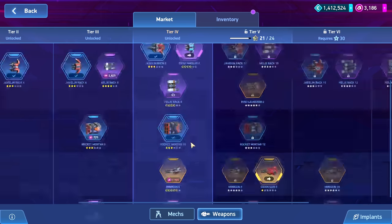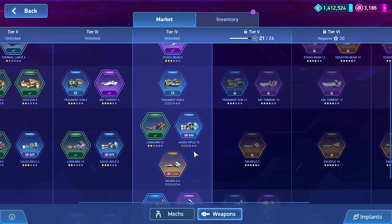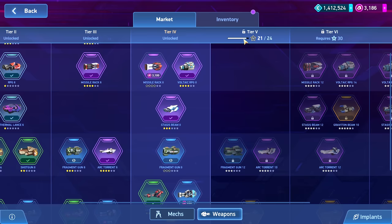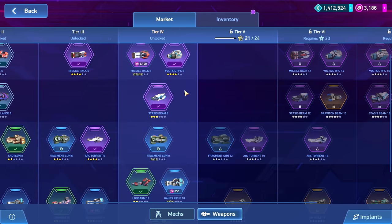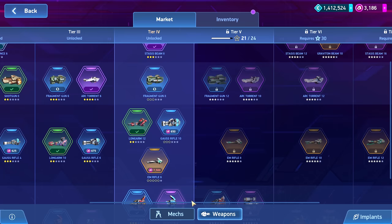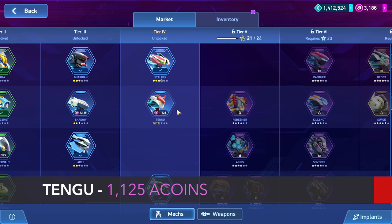Once we get those items, we're sitting at 21 stars. That is where we're sitting, and now it's a difficult choice. There are a few different options you can go with, but each one will get you through the rest of this tier. The first option would be getting Tengu.